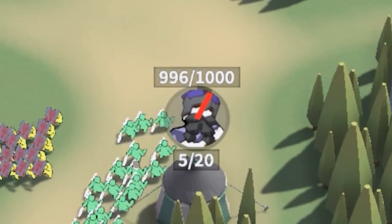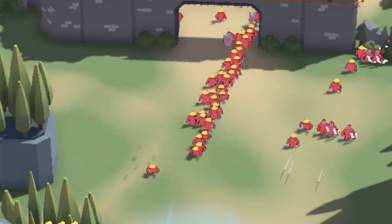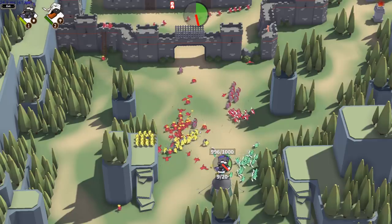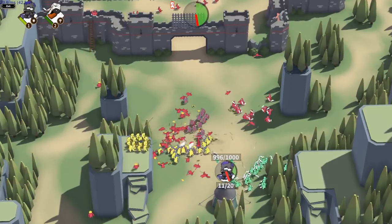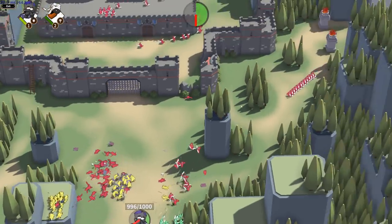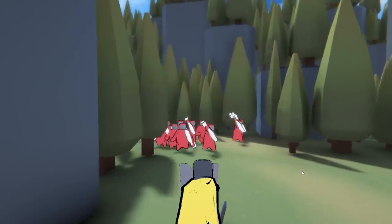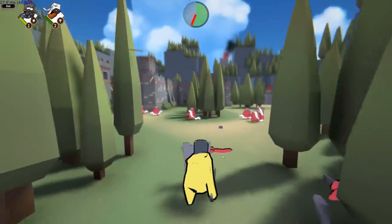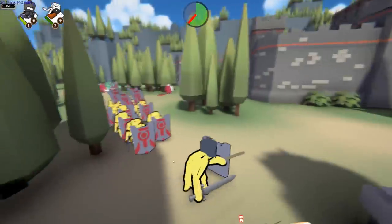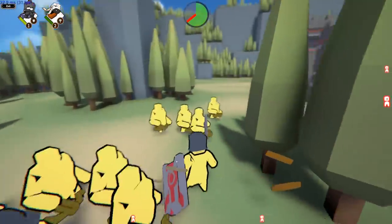Crossbowmen take out these incoming guys — archers too! That is just a massive army of dudes. Maybe crossbows are a little too slow. Let's kill these archers — more archers! I think we just need to rush it. Pull the crossbow in close with me, boys — he's poking me in the booty, I don't like it! We gotta take that castle — we're a little over half time.